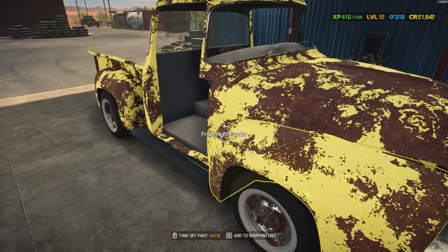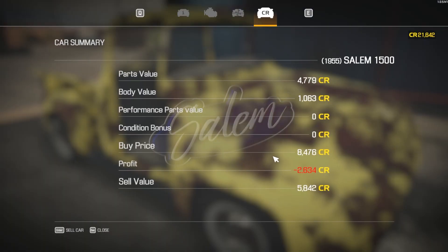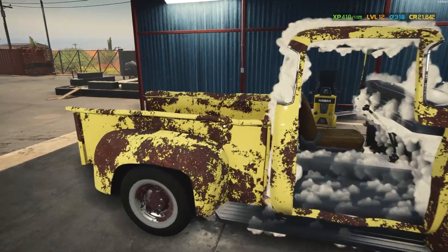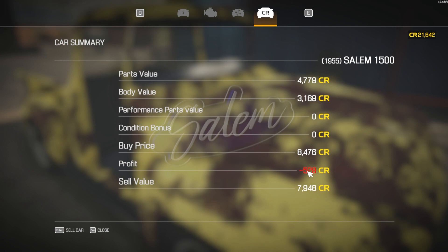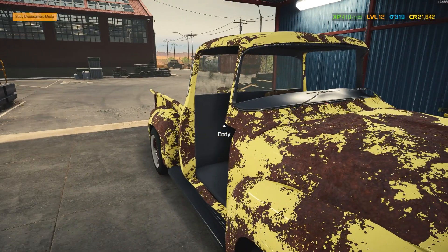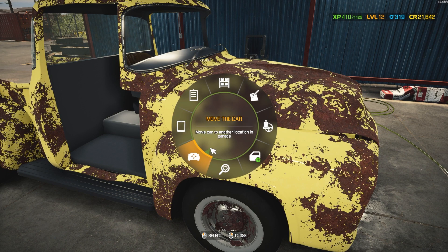We were at around minus two thousand something before the wash. After washing the exterior it didn't improve — turned out we had to wash both the exterior and interior. Now we're down to negative 528 credits. On some cars you'll still lose money after washing, but on others you can wash them and gain a little bit of profit. It kind of depends on the condition of the body and other parts.